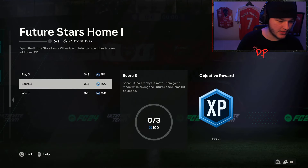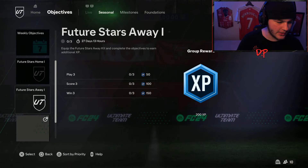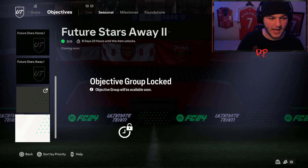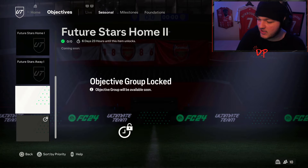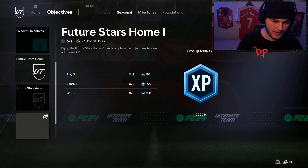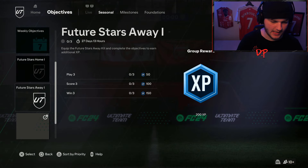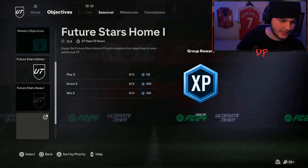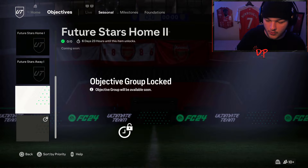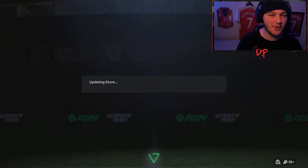It looks like you just need to play free matches, score, and win with the Future Stars home kit equipped — and the away kit objectives are exactly the same. Every six days and 23 hours the objectives reset. Each one gives around 500 XP, and with four total that's 2,000 XP across the next two weeks.